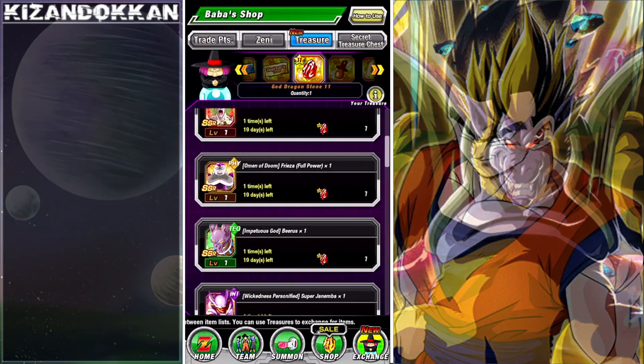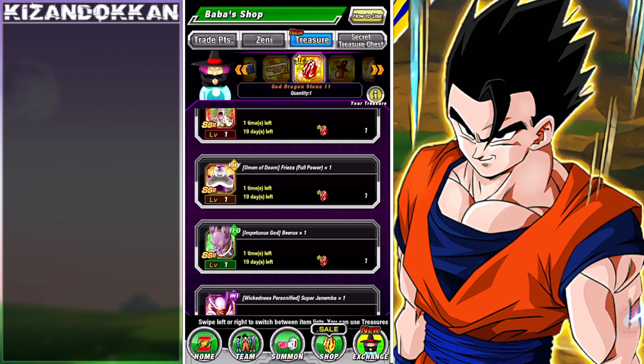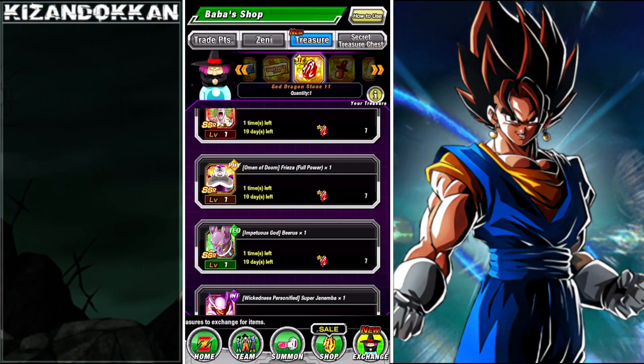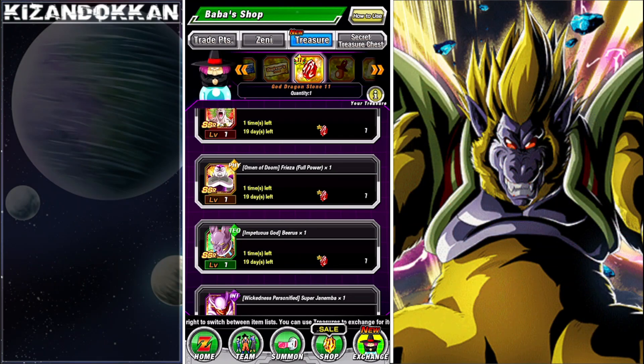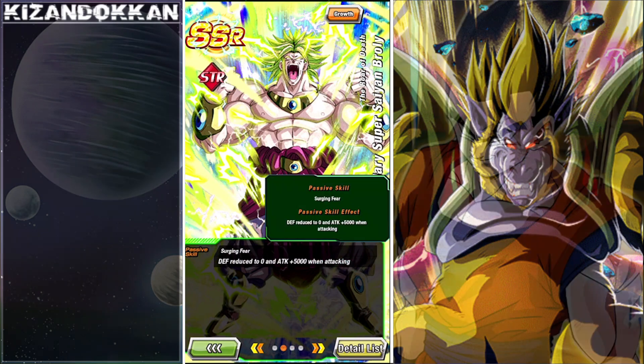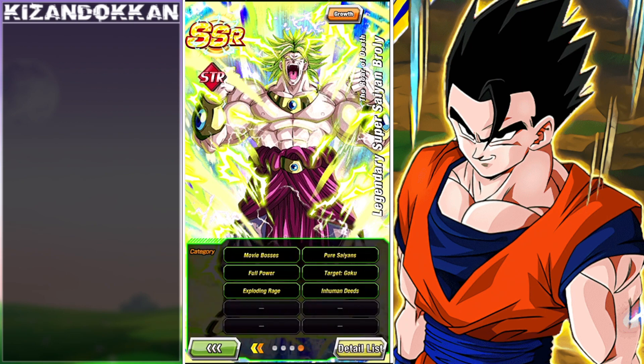Tech Beerus — well, Physical Beerus is already out so he's redundant. Extreme Physical Full Power Freezer: I like the unit, but he's been replaced by an LR already, and even with his 30% defense in the first slot it's not enough. He has no space on many teams and doesn't help much in SBR — can't recommend getting him.